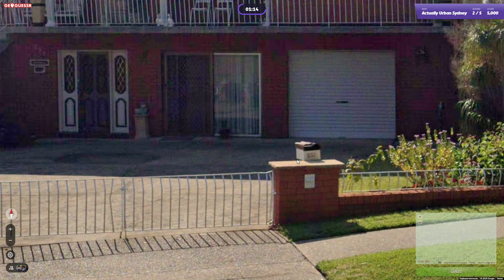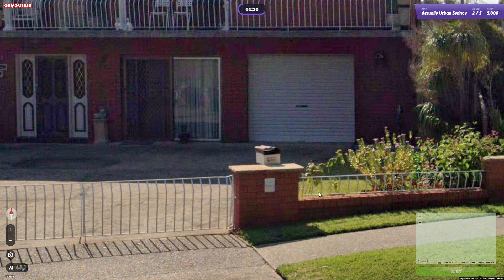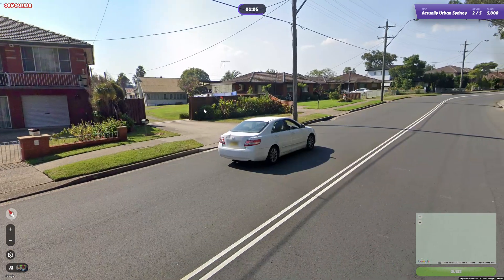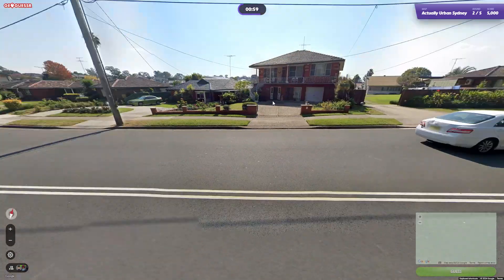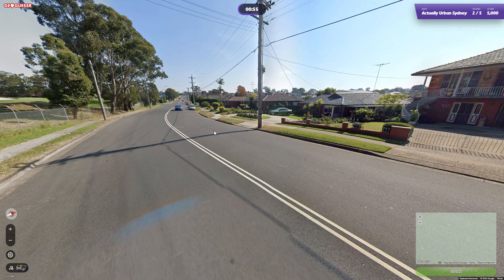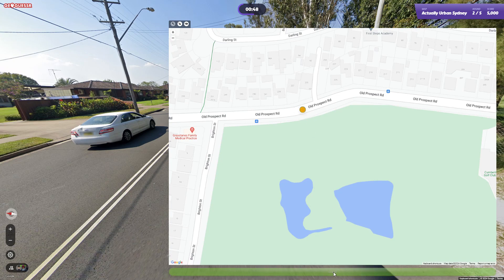That actually might be it. House number... does it say 267, possibly? 237. That might be the driveway that shows on the map there next door. You have one bend and a street back there - that actually looks like it works. Something like that hopefully, let's see how we go.